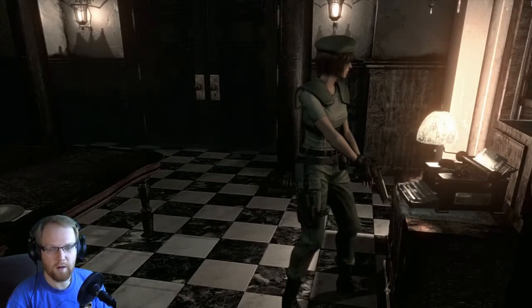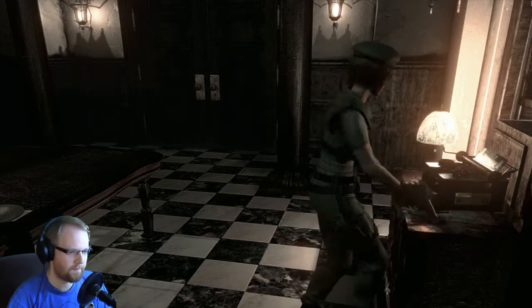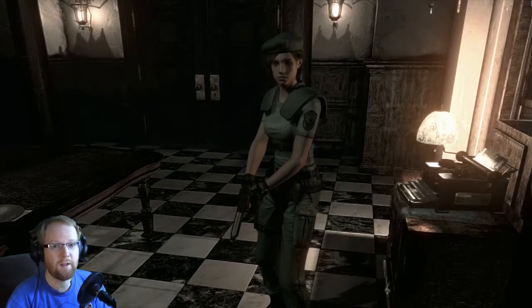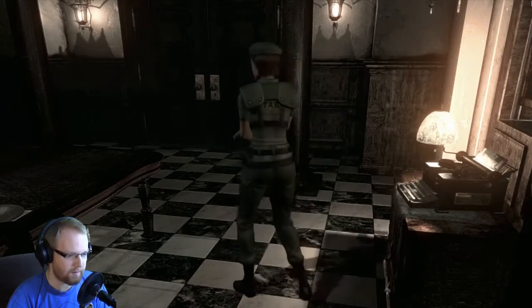Hey there folks, my name is Dazerun and welcome back to Resident Evil Remake HD. I got the settings fixed, now we're running at full 60 frames and in full screen at 720p. Apparently what you have to do is set it to 720p first, then set it to full screen, and then it works magically. I don't know why, but for whatever reason, everything seems much better now.